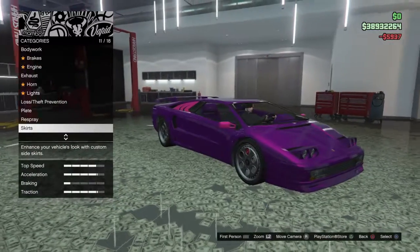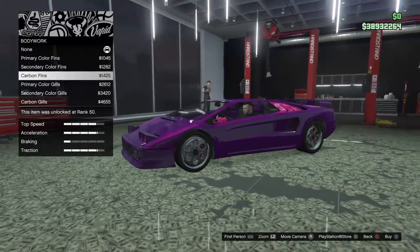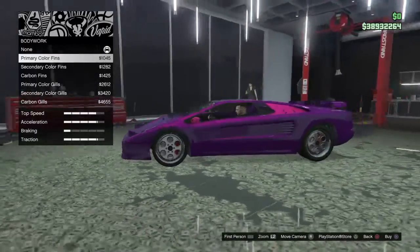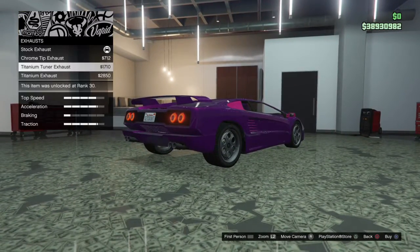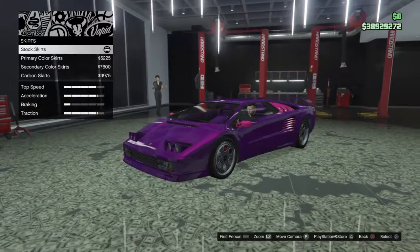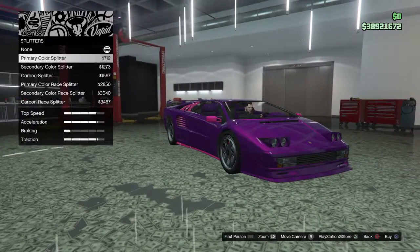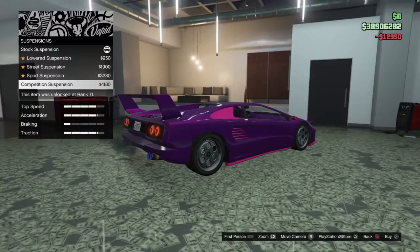Bright purple. Okay, let's go from the beginning — bodywork. If I add that it looks a bit like the F1, so I don't really want that. I like this one actually, I think the lines are better. Let's go for this one. Exhaust — yeah, let's go for that. Splitters are really important for this car, we're gonna go for that one. Spoiler — I want the hedgehog spoiler, that impressed me a lot.